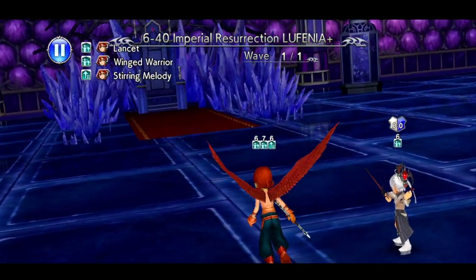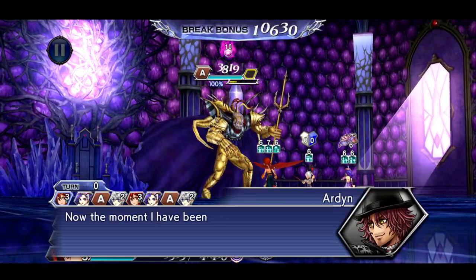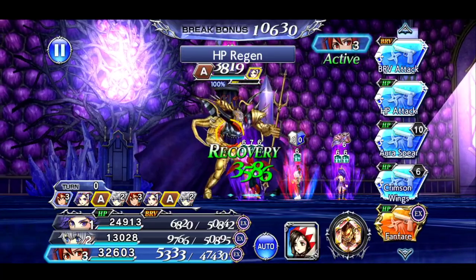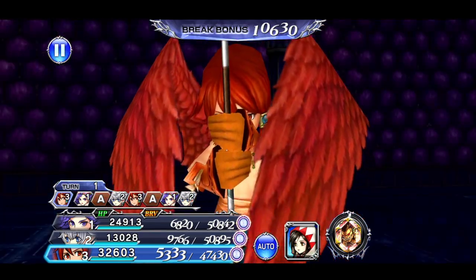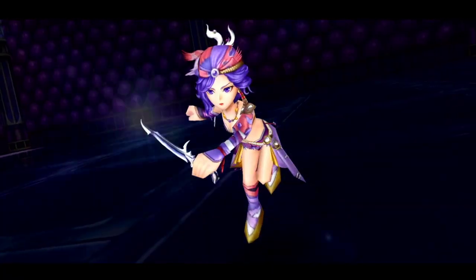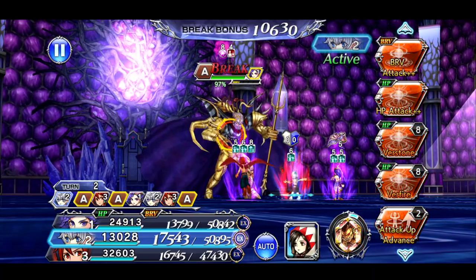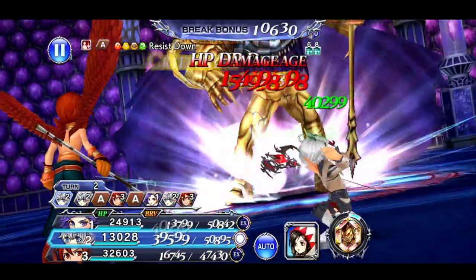Welcome back to another Opera Omnia video where we are tackling the Act 3 Chapter 6 Part 2 Story Lufenia, showcasing Leila and how good she performs against Emperor — especially with the turn shenanigans and the additional turns he grabs himself. We'll be showing why Leila is such a good character to use in this fight, but I will be uploading a separate run without her at some point tomorrow afternoon.